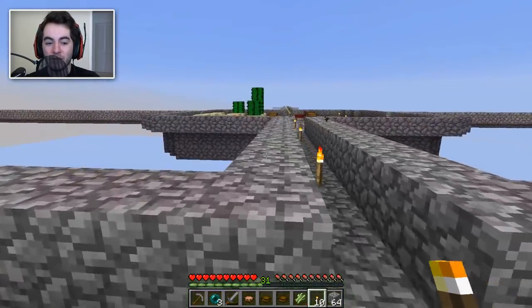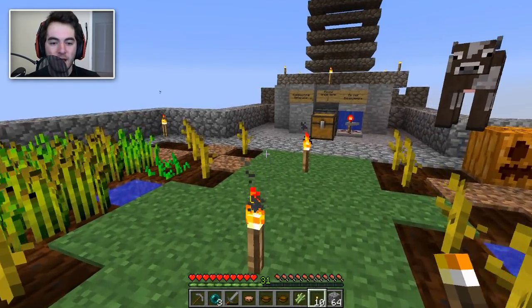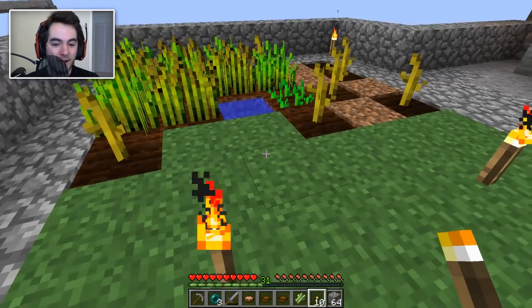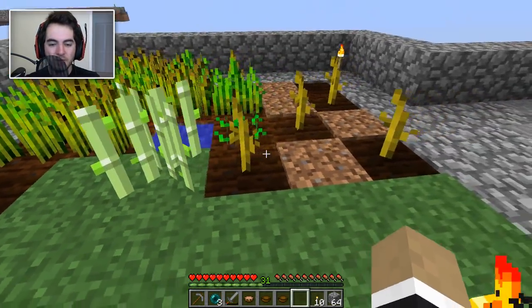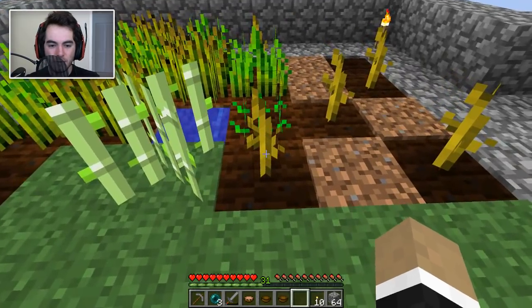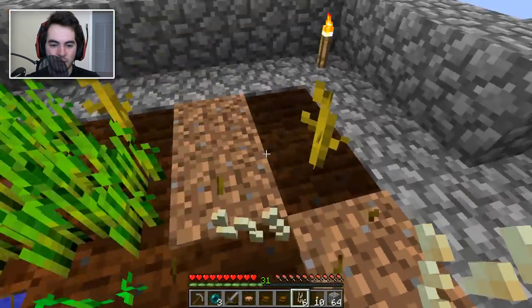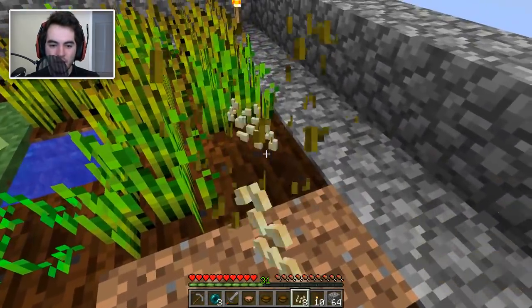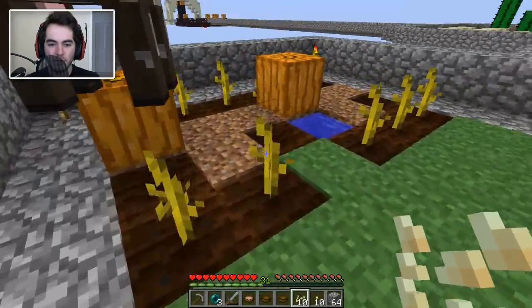Don't worry Howie the cowie - if I can get around it, I will not kill you for leather. Let's go ahead and plant the sugar cane. I suppose we can just get rid of all this stuff - we don't really need these, and we're getting pumpkin seeds in return anyway, so that works. We're gonna want this for the sugar cane.